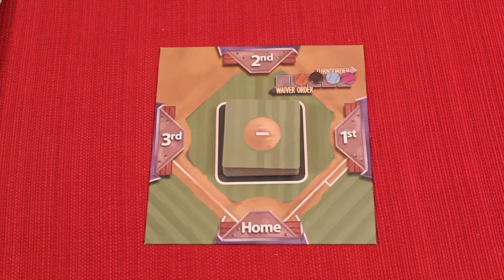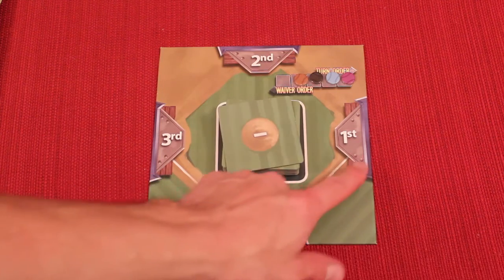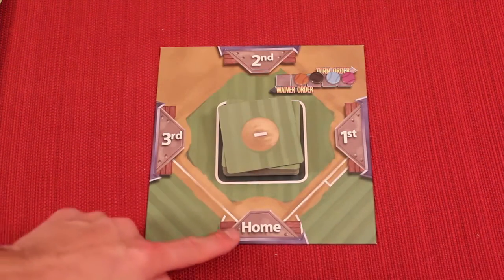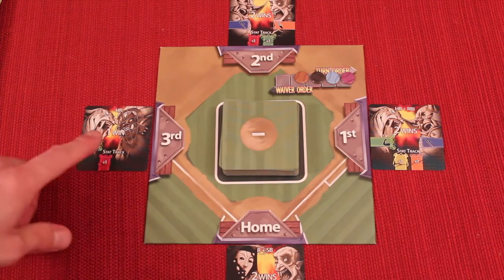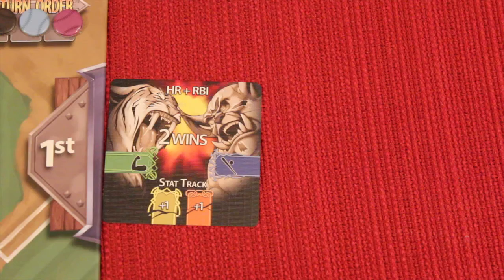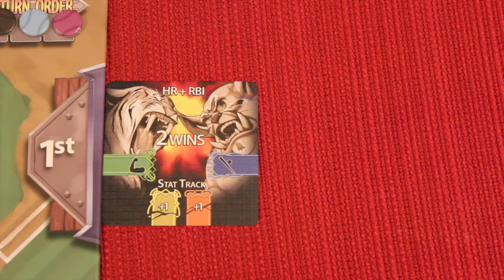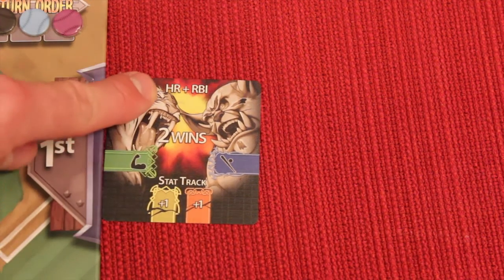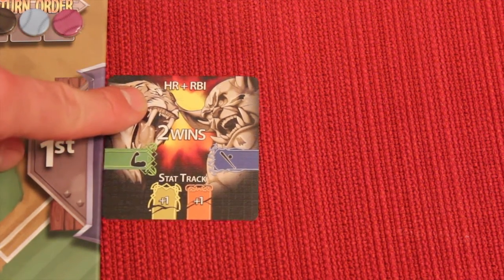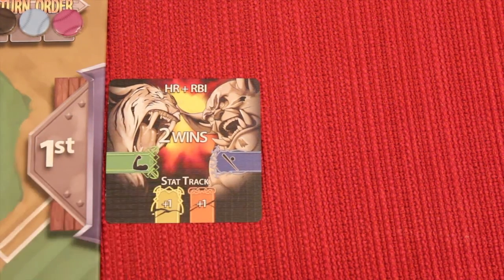The game is played over three rounds known as three months, then a World Series. During these three normal rounds we go through four different phases. The first is Prepare: take the top cards off of the mound and place them face up at each of the four bases. Now you see the four cards that are going to be the four weeks in this round. Each card tells us how many wins it is worth — wins are essentially points in this game.